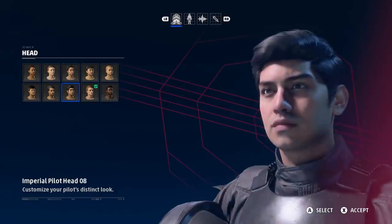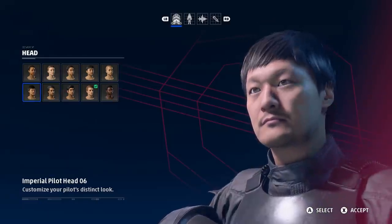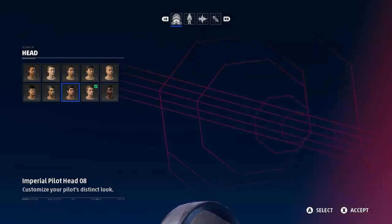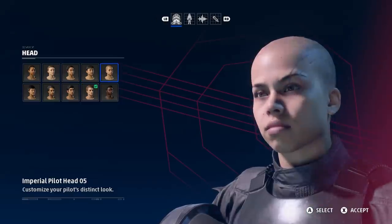Onto the Imperials. The Empire has five male and five female heads to select from, all of which are different from the New Republic's. They also don't have the option for aliens — you can only choose humans in the Empire. They're speciest, I guess. No aliens in the Empire.